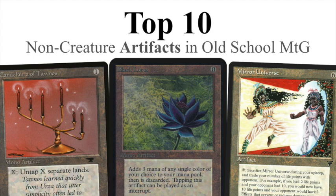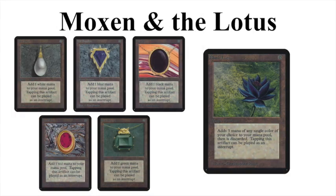Before we start with number 10, I'd like to address the elephants in the room: the Moxen and the Black Lotus. These artifacts are so incredibly powerful that I haven't included them in this list, because the Moxen as a set would probably be number two and Black Lotus would most likely be number one. So to keep things interesting I haven't added them. Let's go to number 10.